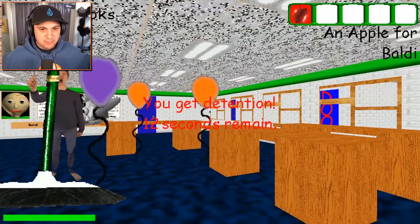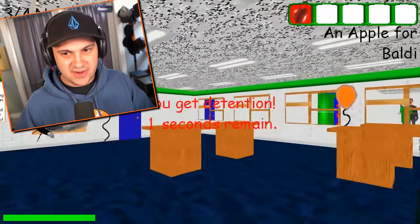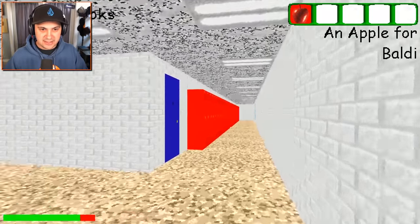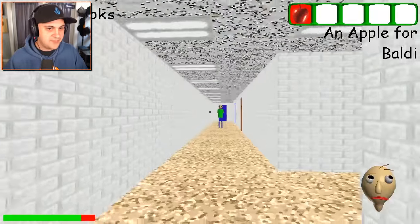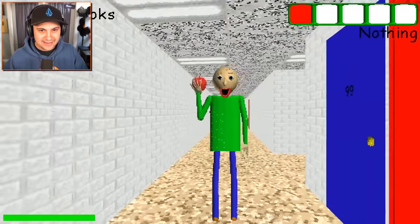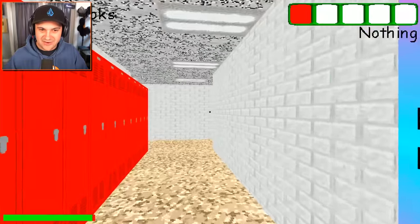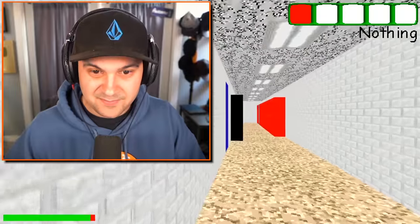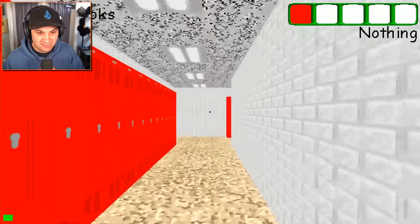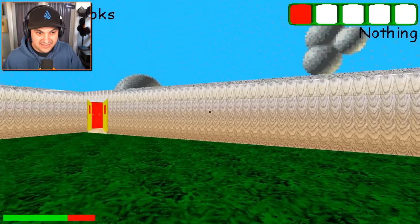There's a party in the principal's office and I got an apple for Baldi in the principal's office — this is very confusing. There's a lot of weird stuff happening. Baldi, have this apple — it's for you, I insist. You're welcome, enjoy, eat it up. I got the principal whistle, I don't know what this does — I'm just gonna use it. I used it. I don't know what it did. It made a whistle sound, that's all it did.